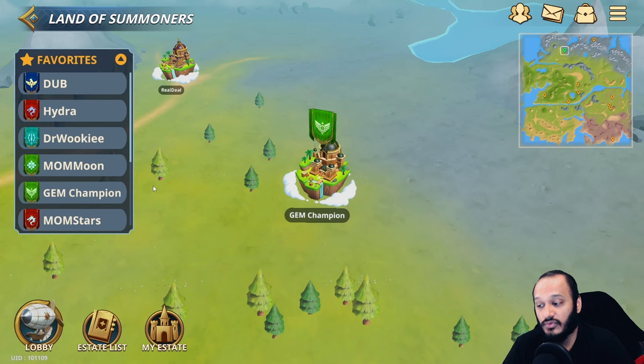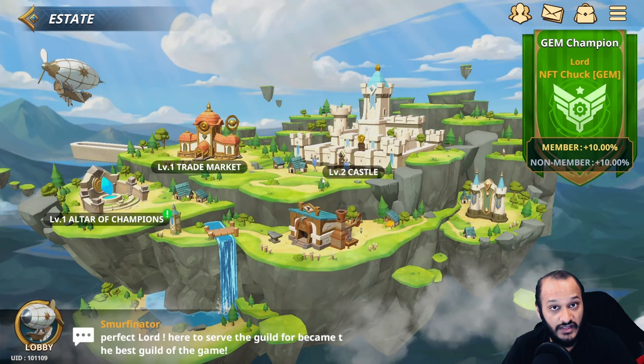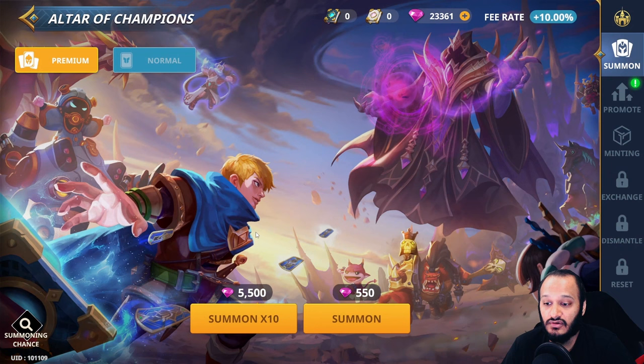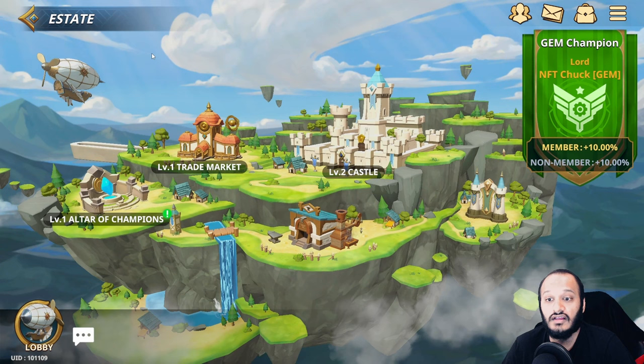What you want to do is head over to the estates and check the mini map in this section here — you can find the estate called Gem Champions. Gem Champions is the estate I'm currently in, and we have set member fees and non-member fees to 10, which is the lowest you can set. So when you use our estate you'll only be paying 10 in fees when using the altar and trading market. At the altar of champions it costs 5,500 gems to summon 10 champions — you're saving literally half the cost. The same applies to the market if you're buying and selling.